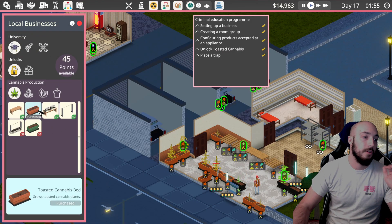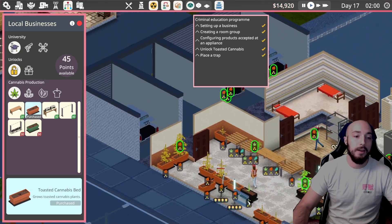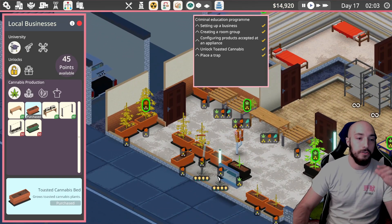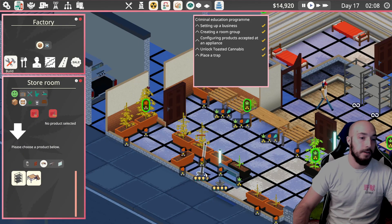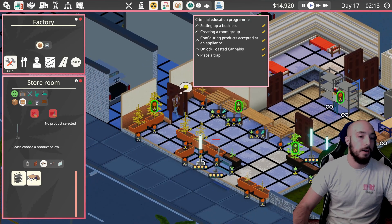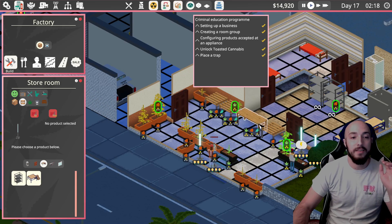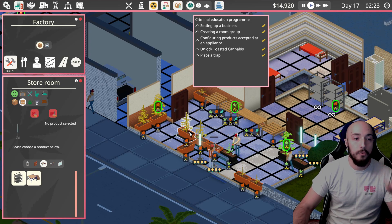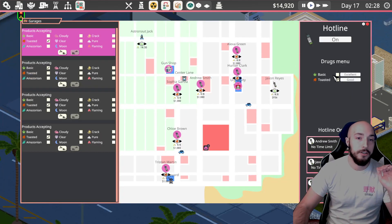You want to get hosted cannabis beds as quickly as possible, as you can get rid of these lights and you'll have more space for hosted cannabis. You want to have a bunch of toasted cannabis because it grows quicker and it's faster to deliver. Then come over here and just turn off basic and make a bunch of toasted deliveries.